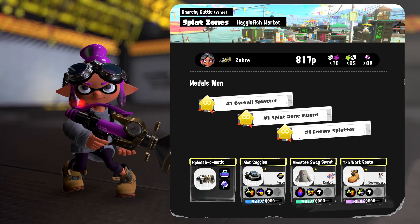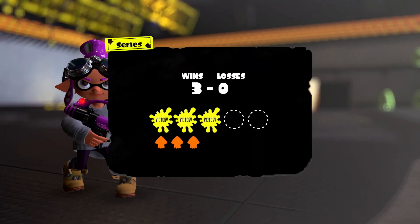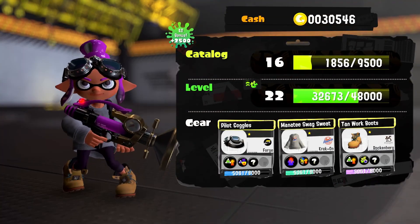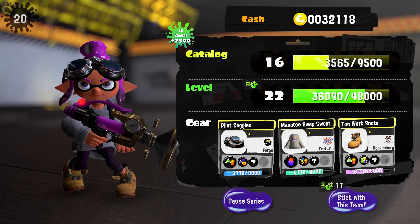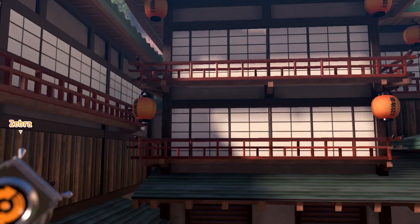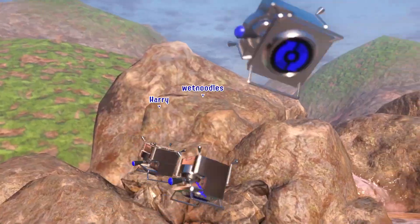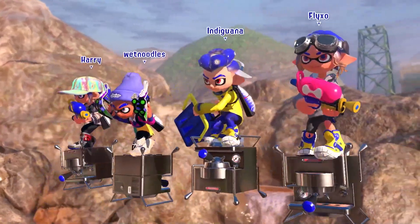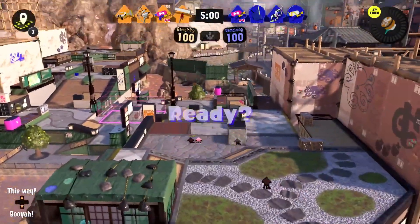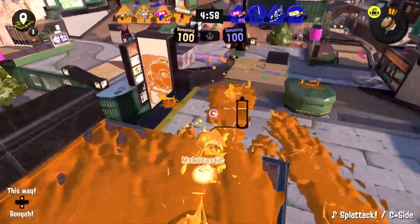Sploosh-O-Matic, if you play it right, is a super effective weapon. That's our third win in a row here in Splat Zones. If we can just find a way to win two more, we've got a full five wins and a bunch of points. We're back on Brinewater Springs — I'm a little bit nervous about this because it was a harder map for us. We'll apply everything we've learned in these last couple rounds and just figure it all out.